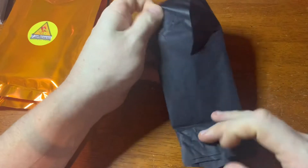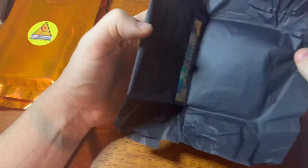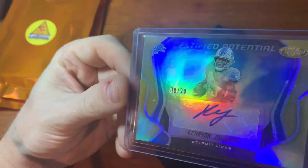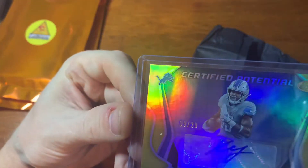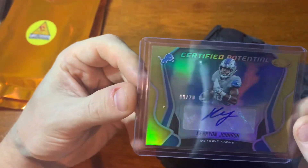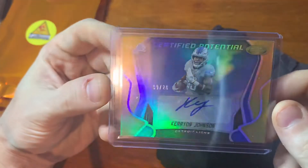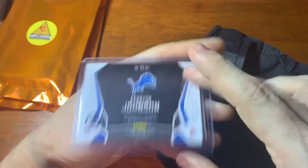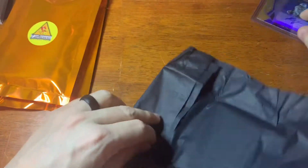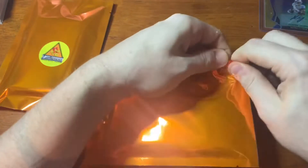Let's dive into the first one and see what we got. Very nice — look at that! Carry-On Johnson, numbered to 9 of 20, comes out as Certified. I'm a big Carry-On Johnson fan, I like him a lot. It's a good-looking card. That's pack one done.